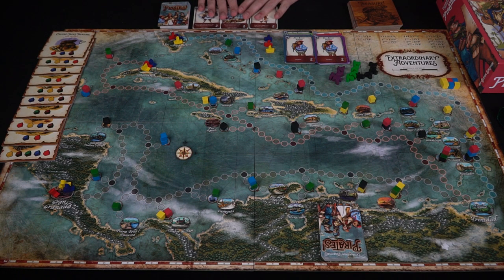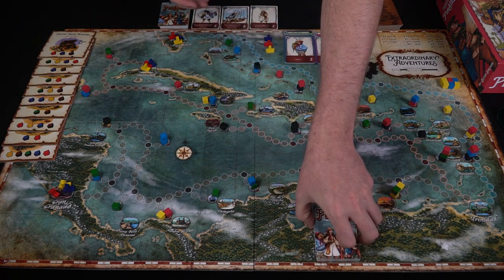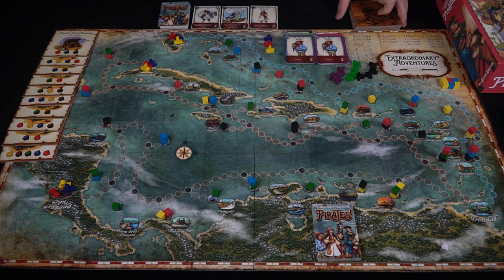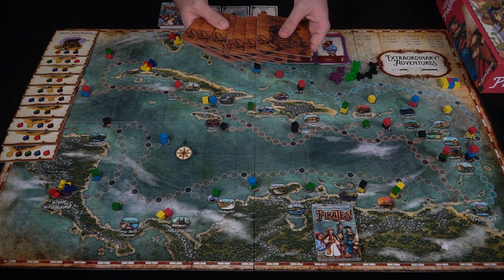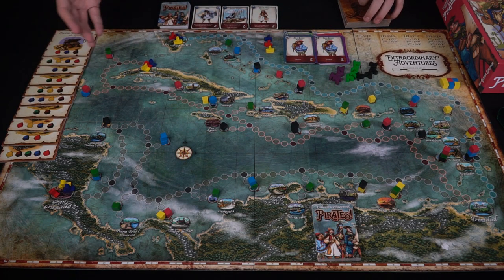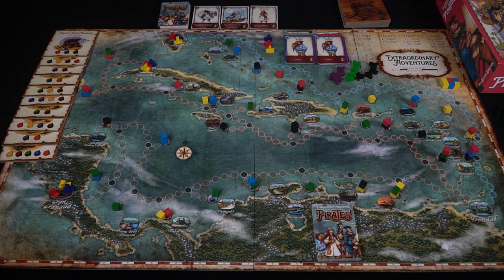Take the deck matching your drawn boat color — that's your starting 10 cards. Deal out three cards from the port deck face up, then shuffle the merchant deck and set it aside. Draw treasure tiles equal to the number of players times three plus one. If those run out before someone finishes, add more equal to the number of players.